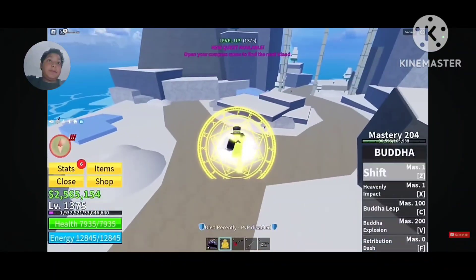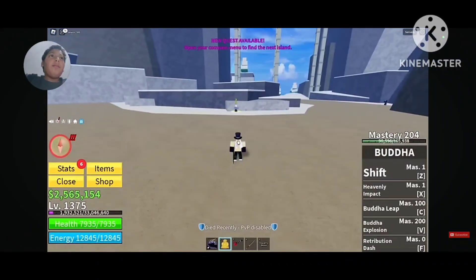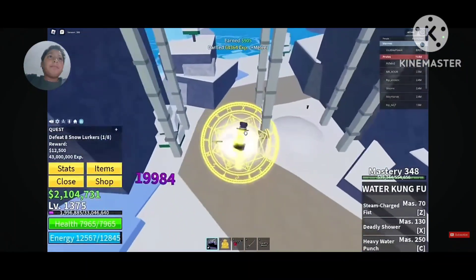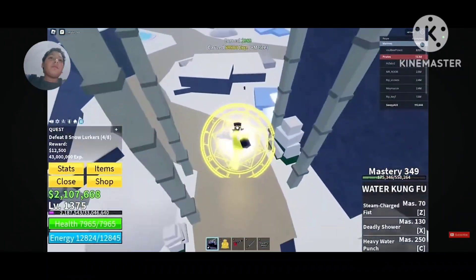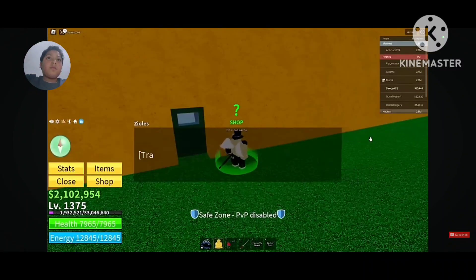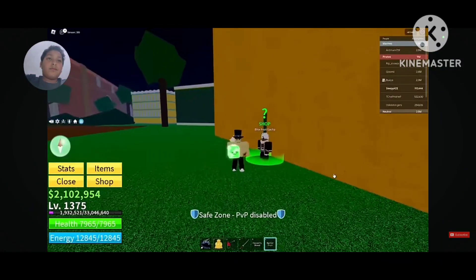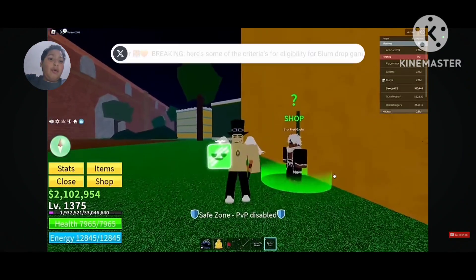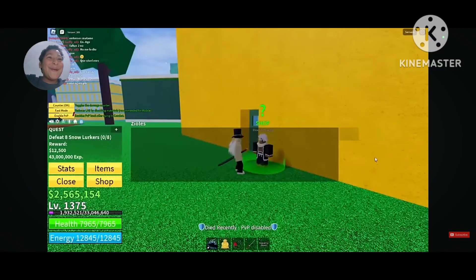He reached level 1375 fast and headed to the next mobs. These mobs are good for XP even though they're separated — they make grinding faster and don't combo much because they can't get near Buddha. He headed back to roll a fruit and it was so worth grinding that his hands went numb.